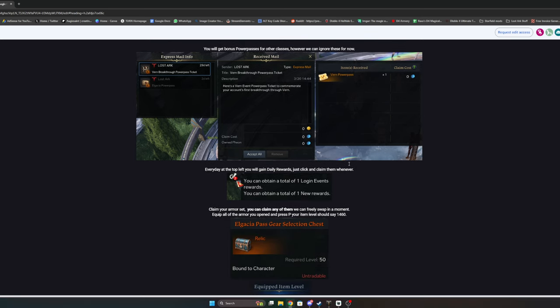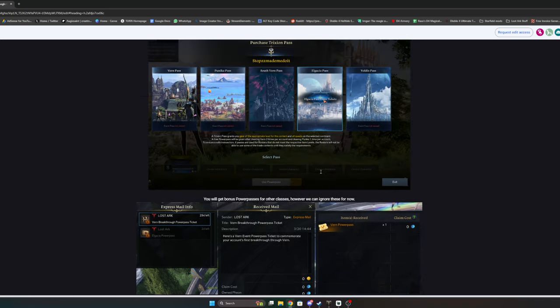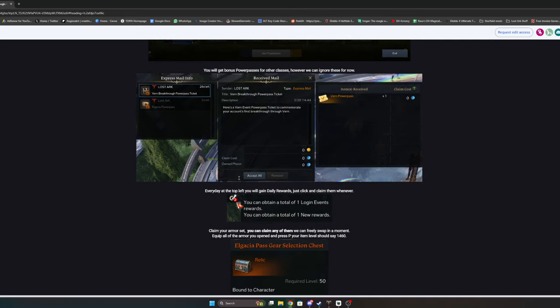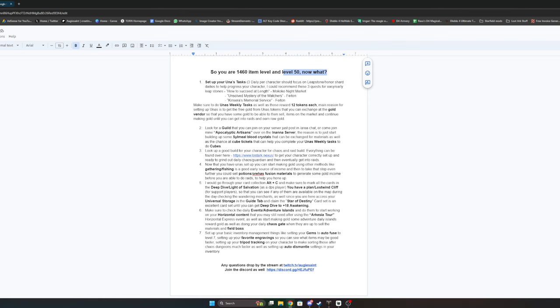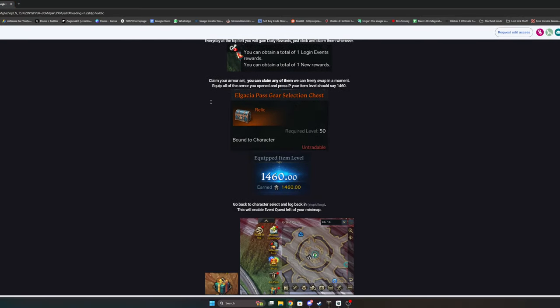Once you boost your character to max level and log in, you'll get a Vern Power Pass for free — you actually get two of those. Make a character, get a Vern pass, then make another one and get another Vern pass, ending up with three characters. Two of those will be in tier one which is very low, so I wouldn't even suggest touching them for now — just focus on your main character.